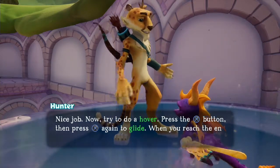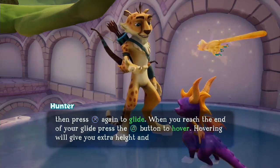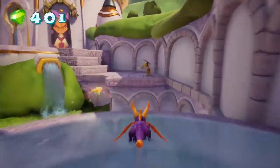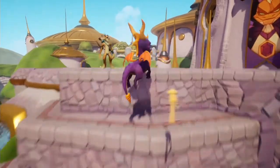When you reach the end of your glide, press the action button to hover. Hovering will give you extra height and distance. But even so, only 47.8% of people actually pick this one up. Seems a bit strange for a tutorial.